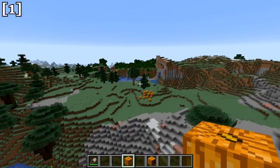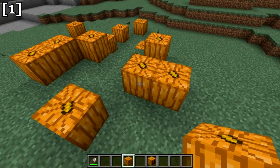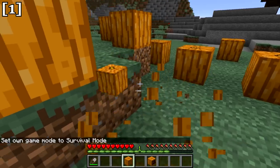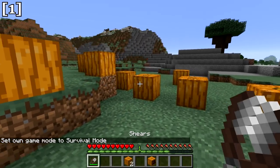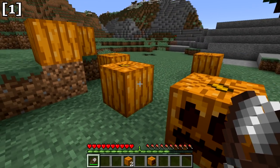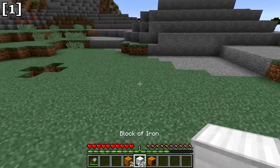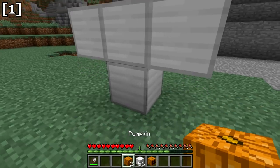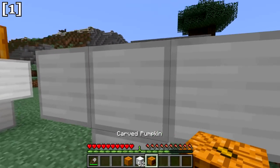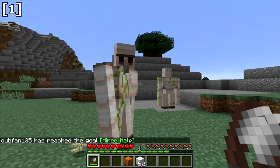Pumpkins now generate without a face carved into them. You can harvest them normally, getting a plain pumpkin with no face. To carve a face, right-click the pumpkin with shears — the pumpkin will drop pumpkin seeds and be carved on whichever side you click. Importantly, to make iron golems or snow golems, you must use the carved pumpkin, not the regular pumpkin.